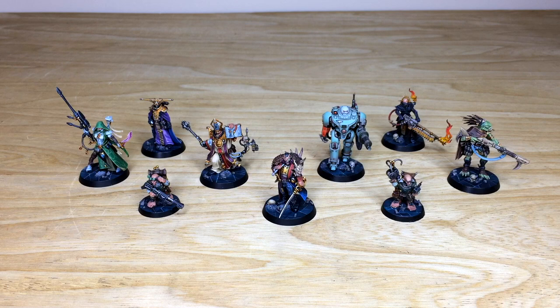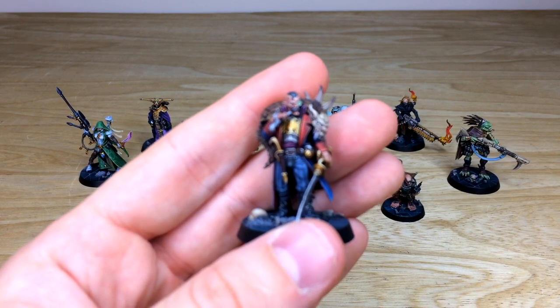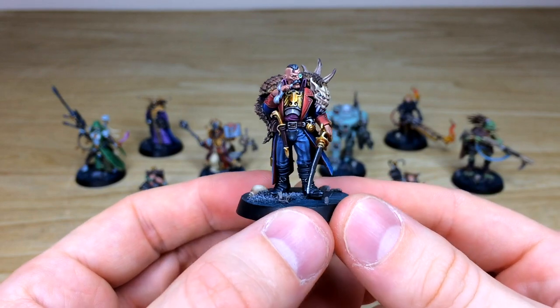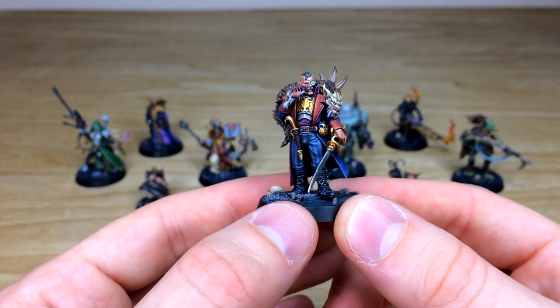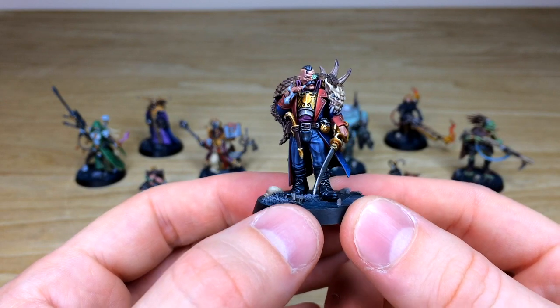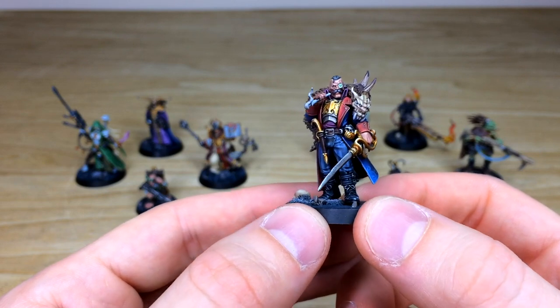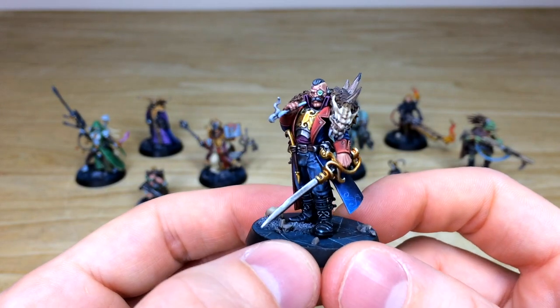Let's start by looking at all the awesome characters from this Blackstone Fortress commission. There's no better place to start than with Janus Drake, the rogue trader of the set. Right away you can see he's got some very interesting details — lovely striped trousers, a small scabbard knife at his waist, a great cutlass saber, a grenade attached to his hip, and he's obviously smoking a pipe or cigar.